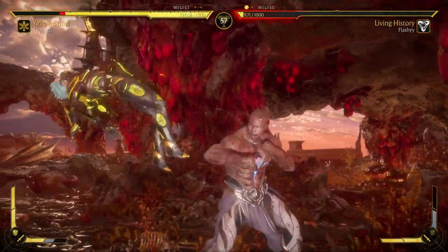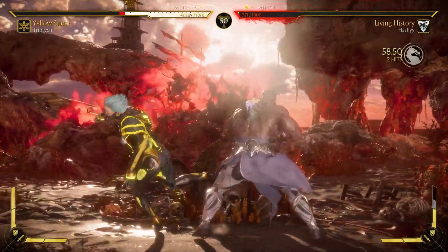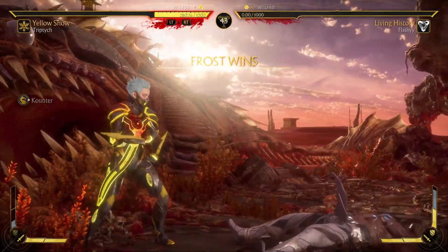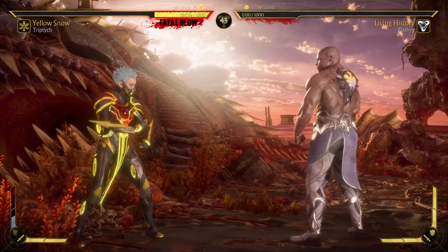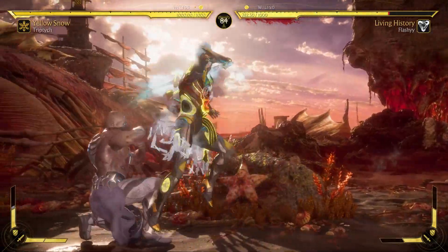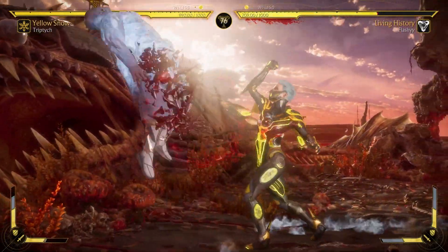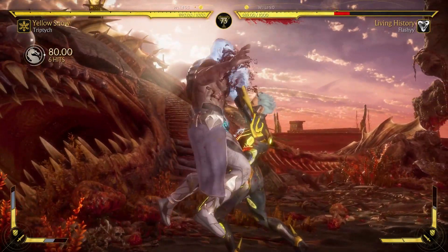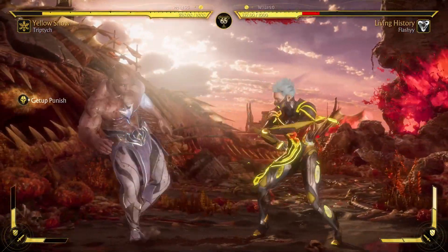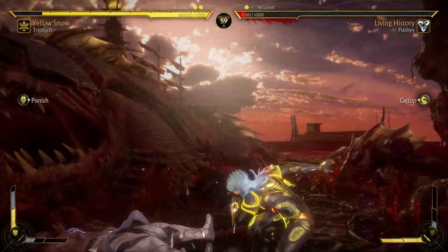That doesn't hit either which is really frustrating, and we whiffed the grab again — not our day. They jump — no punish. Not comboing, still not comboing — I just whiffed like three in a row. He got the down-two. At least we got them in the corner and no meter — those forward-two-one-twos at least got us to the corner. I'm gonna just instant jump-one. Nope, not what we wanted — oh now we're going the other way. I have to grab — they teched it. That might have just won him the game, that tech.